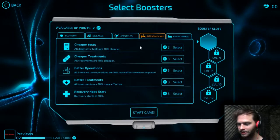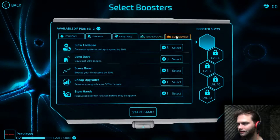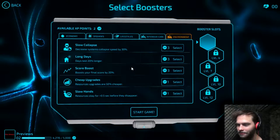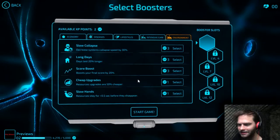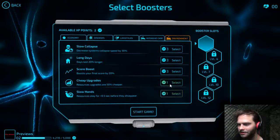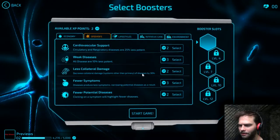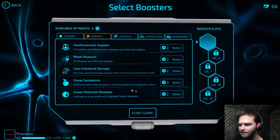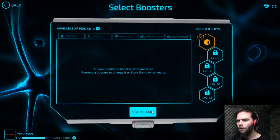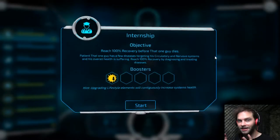Recovery starts at 10%. Better treatments — I can't afford any of those. Cheap upgrades — resource upgrades are 50% cheaper. Resources stay for half a second before they disappear. So I can get both of those. I think I'm gonna go with fewer symptoms, that way I can narrow it down quicker, because it's about finding out what he has and curing it as fast as possible. I don't think I'm actually fighting the ex-doctor — I think I'm just fighting the disease.